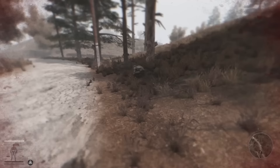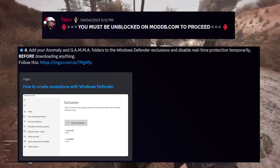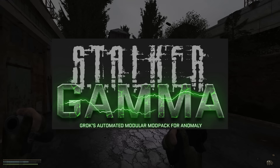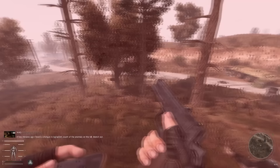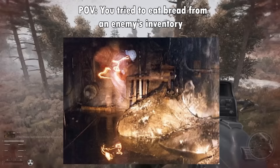Gamma is a different beast when it comes to installation overhead, as the install steps listed on the Gamma Discord makes it seem like I'm defrauding my own computer to install this thing — but it's also not as bad to install as it looks. Gamma, which stands for Grok's Automated Modular Modpack for Anomaly, is a massive collection of over 400 Anomaly mods stuffed into one convenient package. Think of the All the Mods mod from Minecraft, if you're familiar with that. I wholeheartedly applaud Grok and all the other Anomaly devs for the ungodly amount of man-hours put into getting all these mods to play nice without having the Monolith Engine melt down and create an elephant's foot of software crashes and memory leaks.